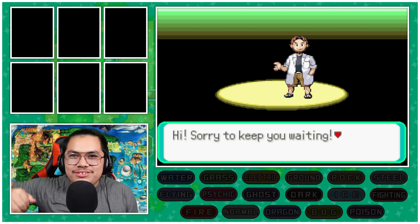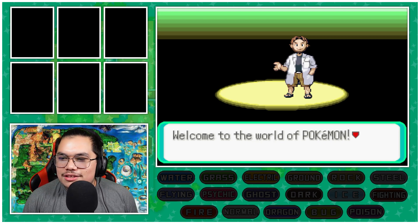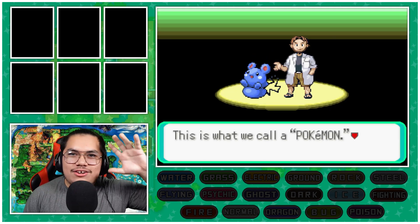Today we have our Emerald Shiny Lock Type Block. This is our Choose My Starter episode.